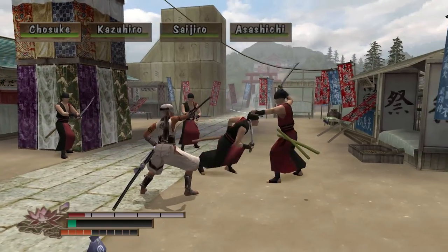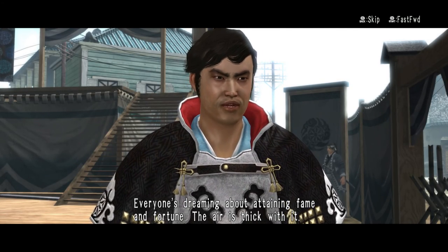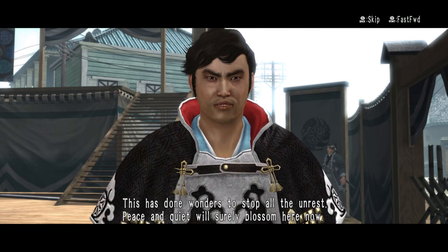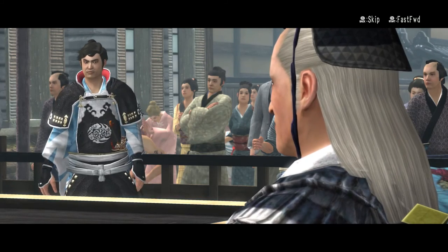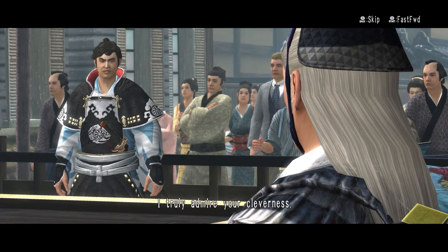Way of the Samurai 4 was initially released in 2011 on the PlayStation 3 in Japan, before making its way west in 2012. Developed by Acquire, who you may be familiar with if you played Tenchu 1 or 2, Way of the Samurai 4 makes its franchise debut on PC this week, courtesy of Ghostlight.